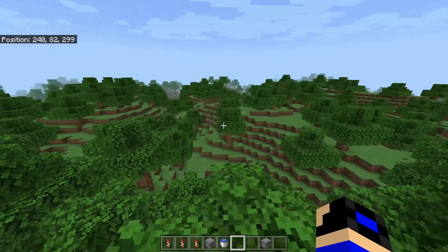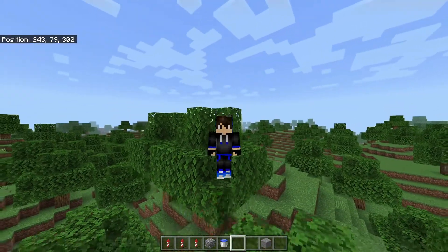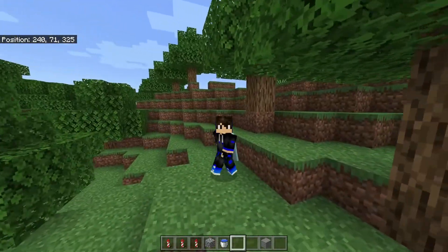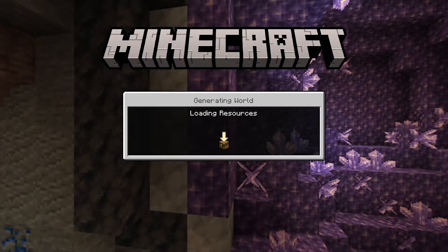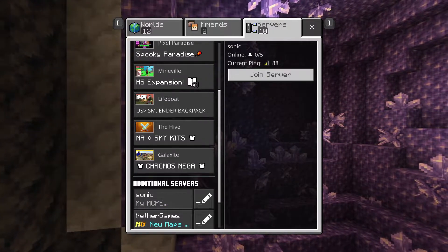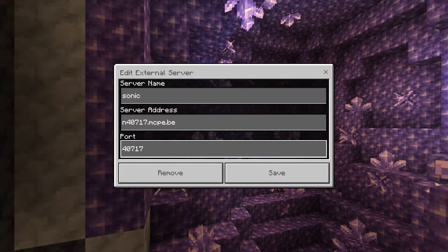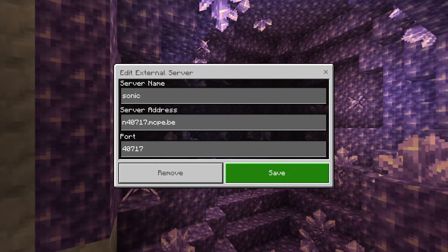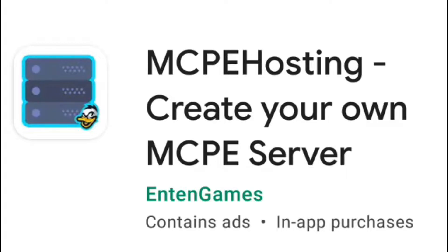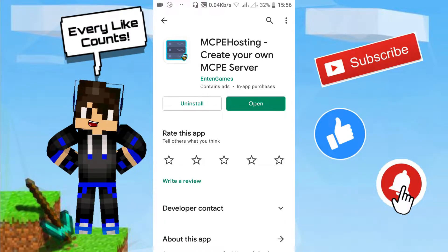Here I am in this world — this is actually a server, not a normal world. When you go outside I'll show you what it is. As you can see, this is a server called Sonic, something like 'my MCPE server.' Here's the address and port. Now I'm going to go to my phone and show you how it works. On my Android phone — and this app exists in both the Google Play Store and the App Store, both links in the description — the app is called MCPE Hosting: Create Your Own MCPE Server.